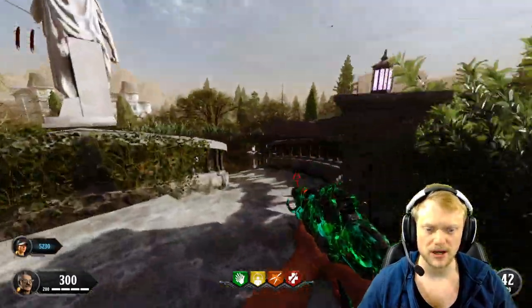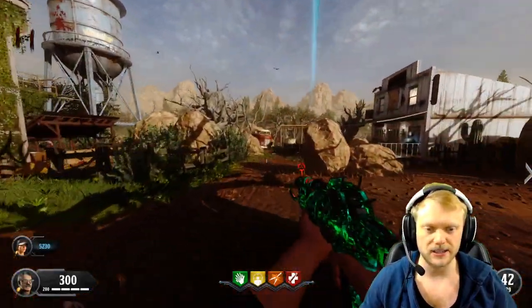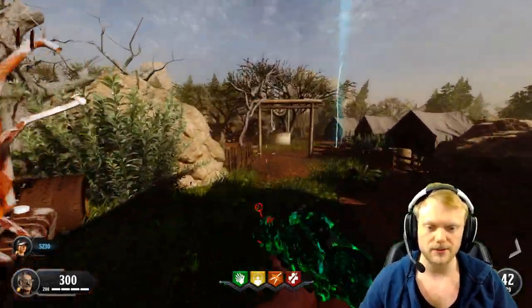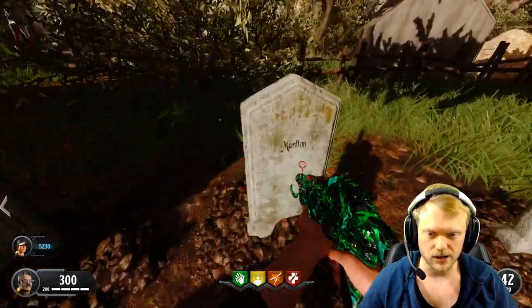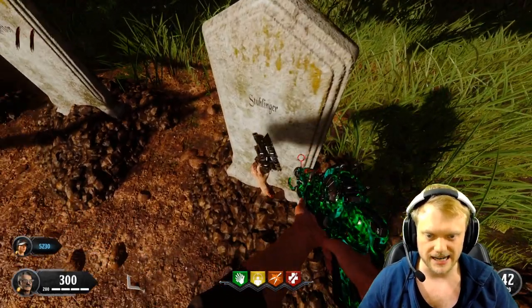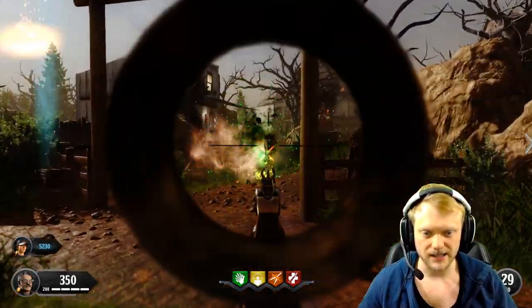That's the end of the easter egg! It's for a wonder weapon that people have been requesting in more maps. You go back to your tombstone, figure out your character — I'm 'Soul Slinger' — and that is the wonder weapon: the Alistar's Foley. Honestly it reminds me of a Borderlands gun.